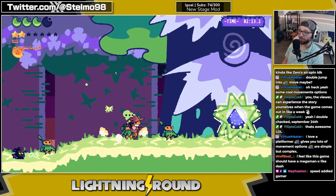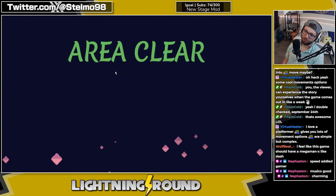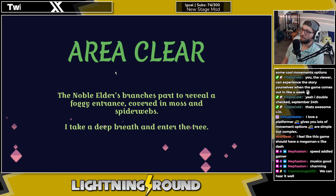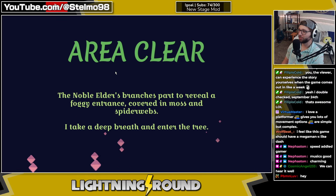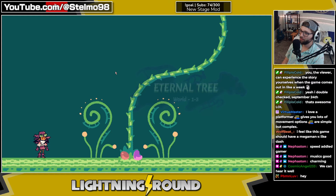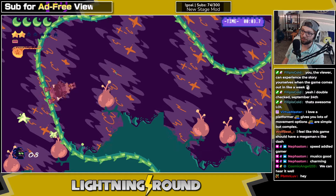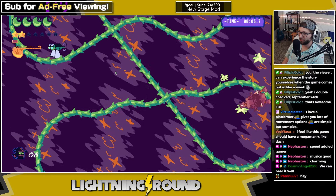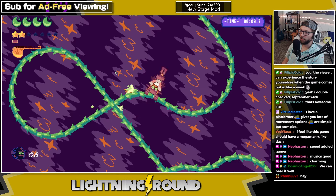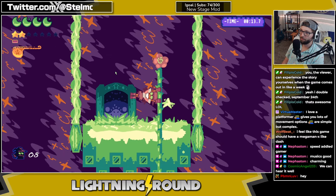A Mega Man X-style dash could be good — Mega Man X dash is great. Can hear the music well — good to hear. Totally doing the SAGE lightning round on the same day as the rest of the SAGE games — that's why my shirt's the same and everything looks the same, of course. I don't think I'm invincible on this — wait, I am? Okay.